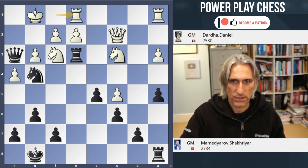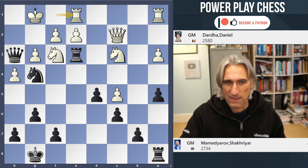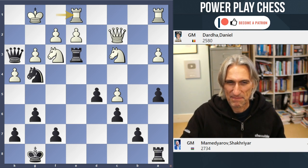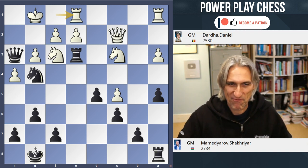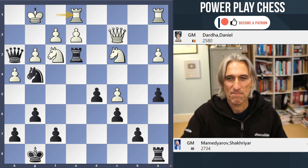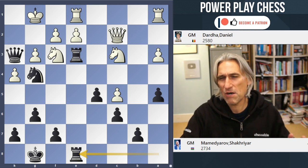In the game, Dada played Rook fe1. Now what's the follow-up here? This is a really lovely idea — very cool, very calm. Can you spot how Mamadyarov wins from here? He played Rook ae8. Lovely calm follow-up.